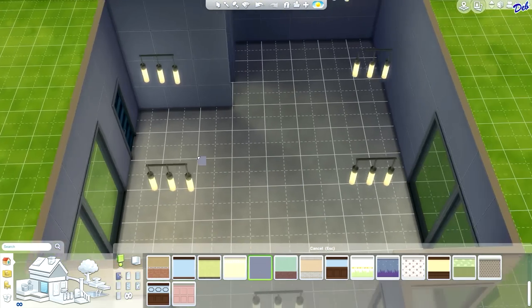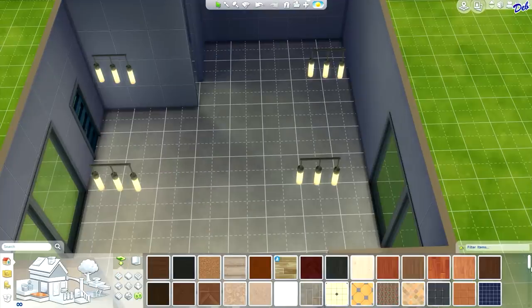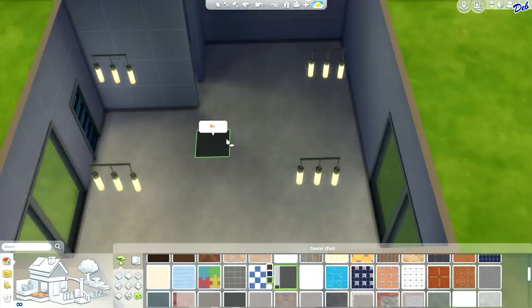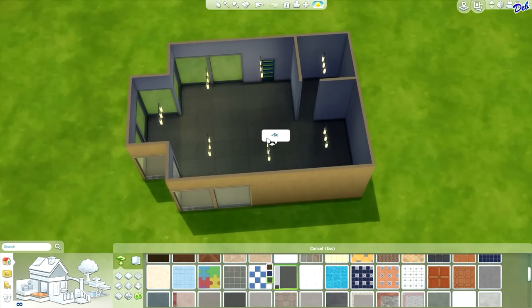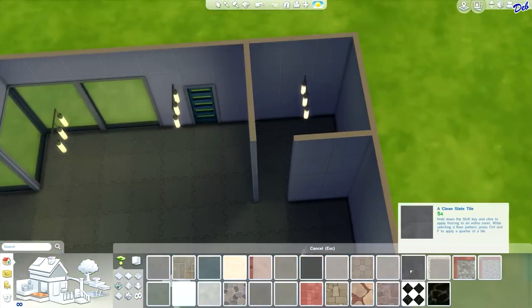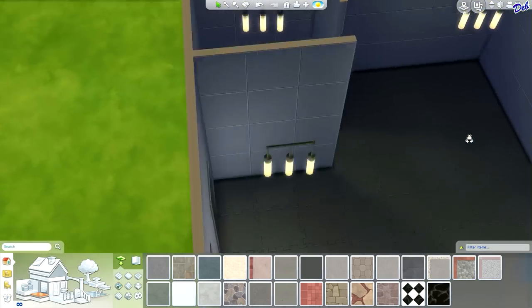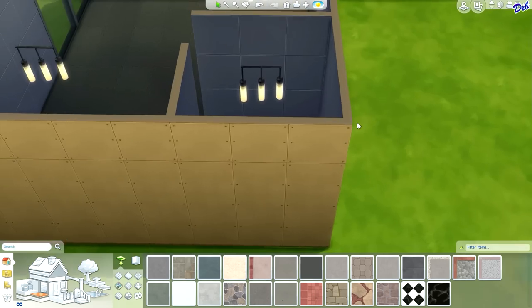So far so good. For the floor, for a gym floor, I like to use the soft landing playground floor. Let's try this in the gray, and we'll turn off the grid so we can better see what things look like. Now for this bathroom area, let's go with a stone — let's go with that clean slate tile. Let's put that in the bathroom area because we don't really need the soft landing floor in the bathroom area.